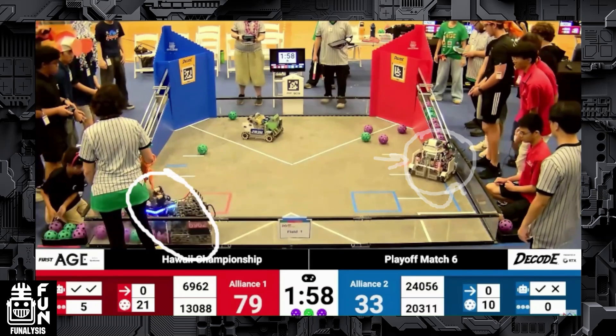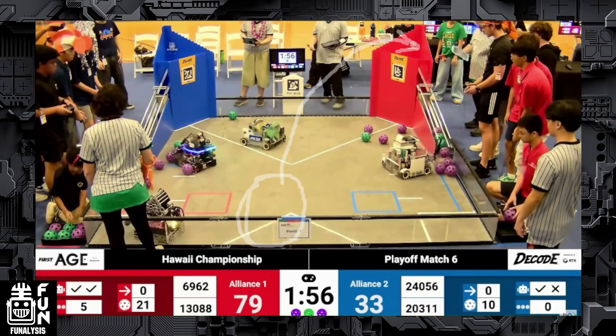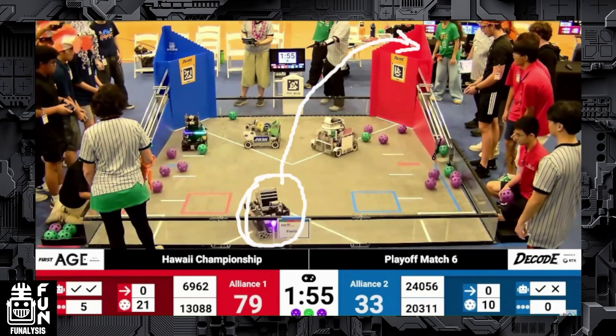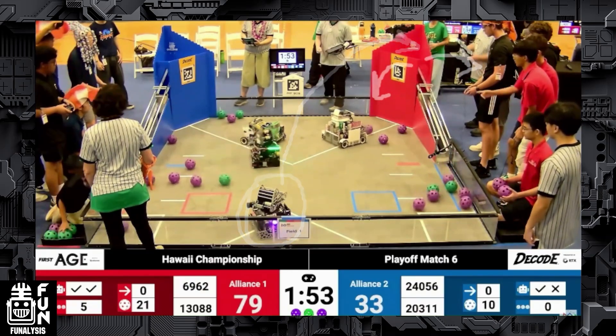We can see Pokebolts going over to the opposing human player station and penalty baiting Crusaders 3 into being in the red alliance box at the same time as them. Very good strategies by Pokebolts — this is not their first time in this situation and making it to worlds, and we can obviously see that level of gameplay.